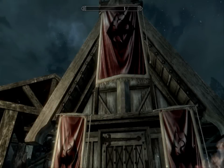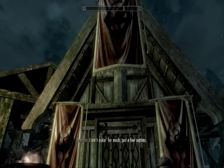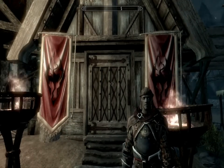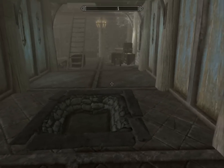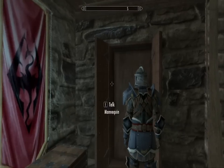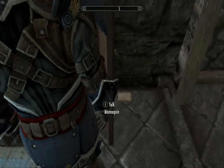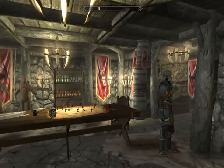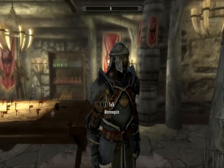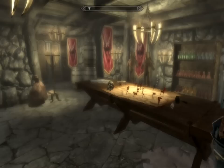The next mod is the Guarded Imperial Whiterun House. Basically it just adds imperials to guard your house, and it does add something inside as well. When you enter Breezehome, you will come across a chest. When you open it you'll have a key and a note, and there is also a note here. Basically it allows you to have a basement area. In this basement area it adds a little imperial headquarters. Here is a mannequin where you can store all of your items.